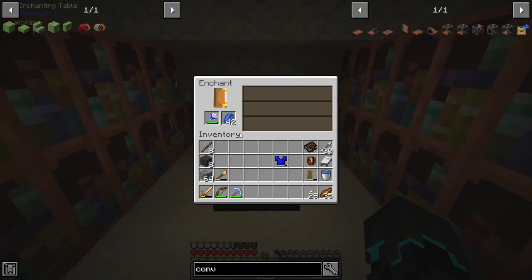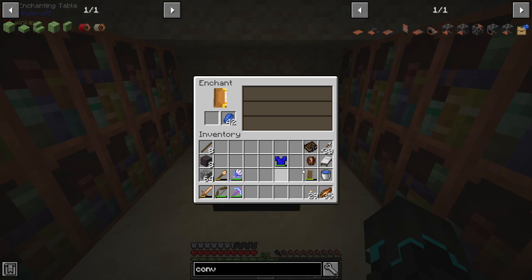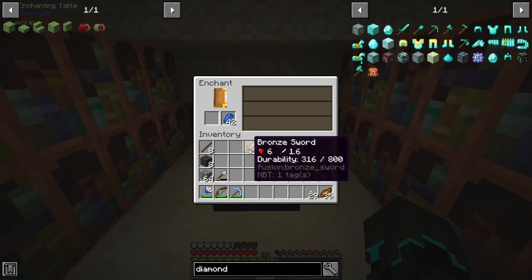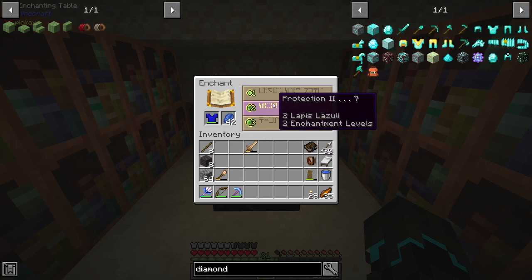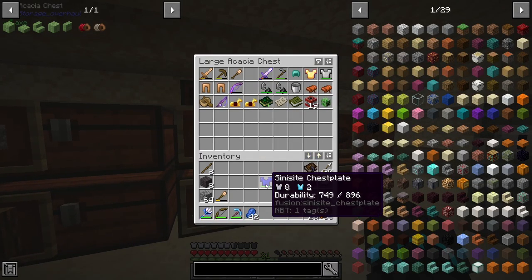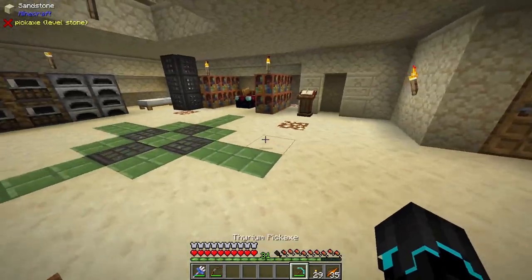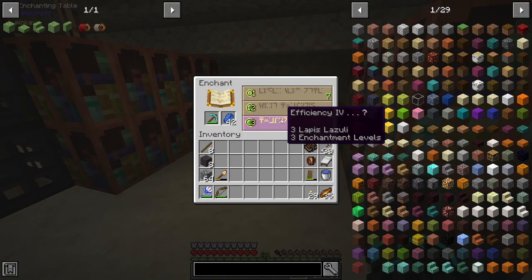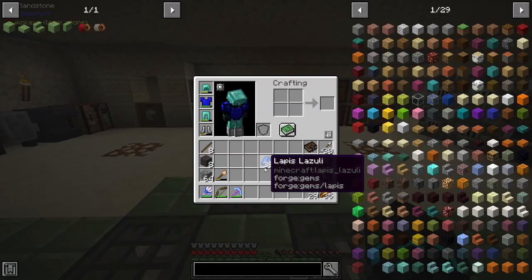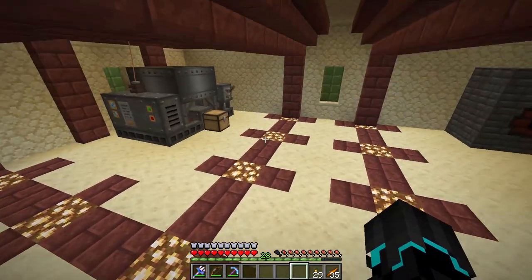Let's see what we get on the trident: Unbreaking III. Compared to a diamond sword it does pretty much double the damage, so the bronze sword can finally go away. The chestplate gets Fire Protection III - I don't really want fire protection. I'll grindstone the pickaxe and enchant again: Efficiency IV. That's still not Unbreaking, so I'll grind it again, but as I said I'm not going to be super angry about it.